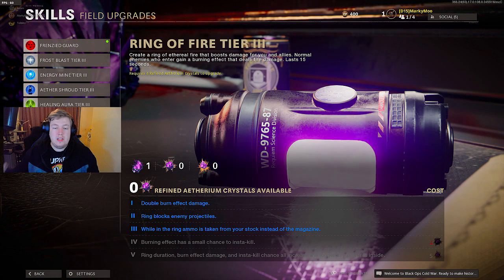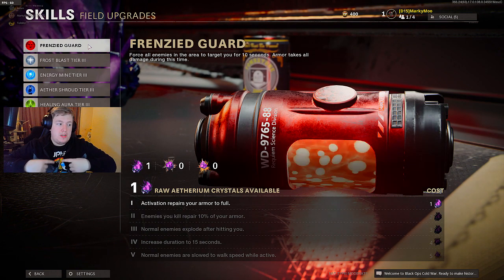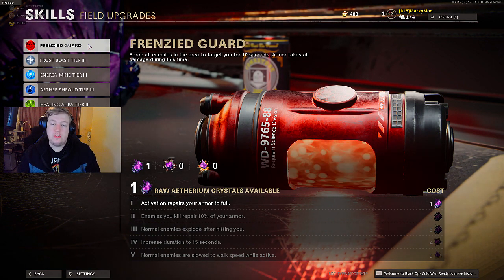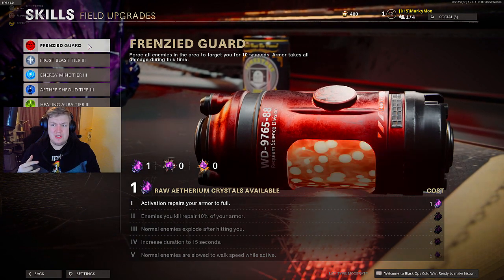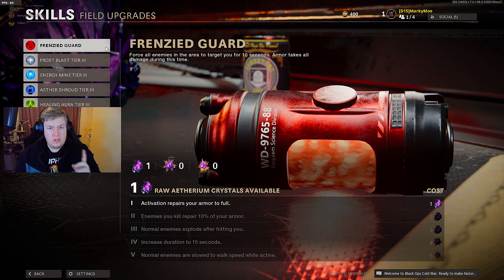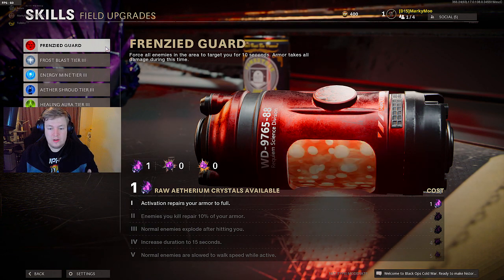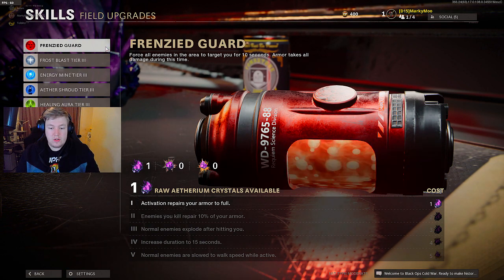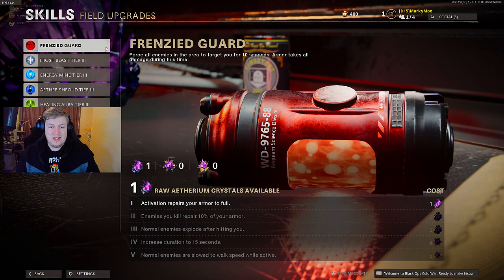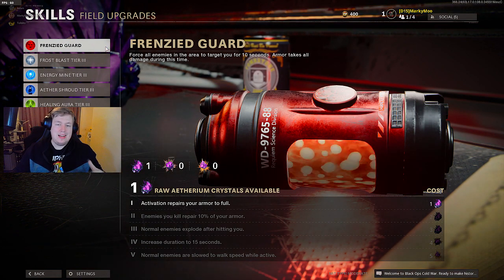Next up we've got the field upgrades - all upgrading to tier 4 and 5. First, Frenzy Guard: the description is it forces all enemies in the area to target you for 10 seconds, and your armor takes all damage during that time. Tier 1 activation repairs your armor to full - that's overpowered. Tier 2 enemies you kill repair 10% of your armor. Tier 3 normal enemies explode after hitting you. Tier 4 increased duration to 15 seconds, and tier 5 normal enemies are slowed to walk speed while active.